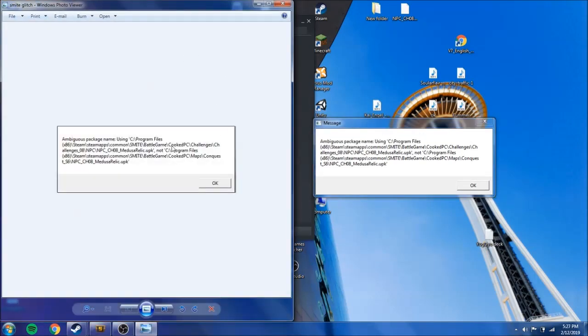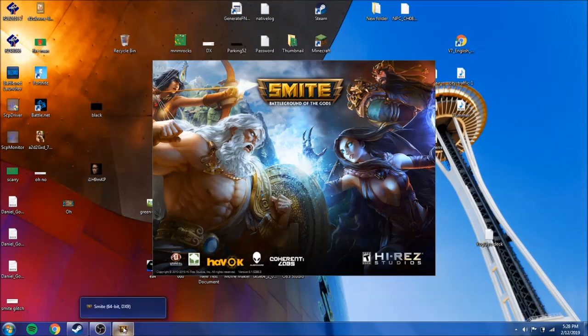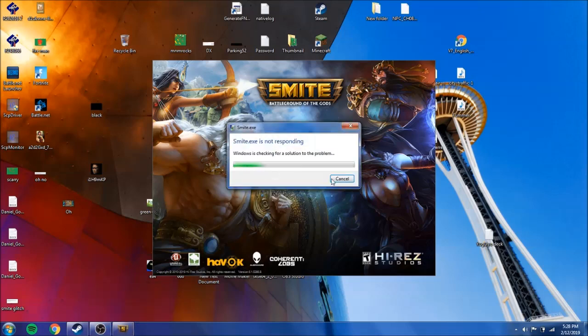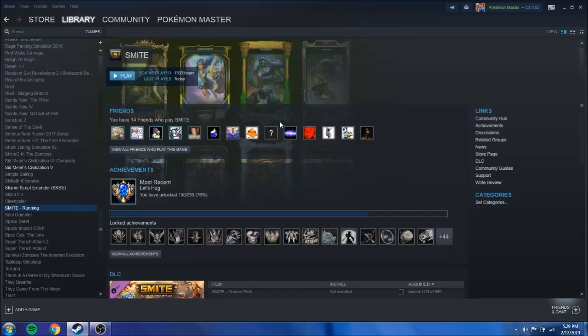Moving to a new folder. I'm saving this on my desktop so I have it here. We're gonna take Smite out and retry it — let's close the program. They told me to delete it, but I always like to keep a copy just in case something goes wrong, so you can place it back in the game. The files you need to remove might be different — just follow whatever file it tells you to remove.